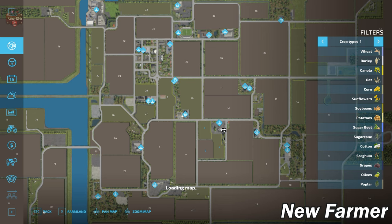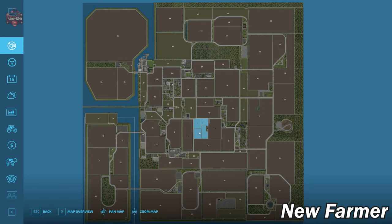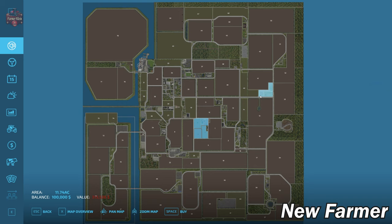Now that we've loaded into the map, let's go ahead and take a look at the PDA. Zoom out and take a look at the land area — we start out owning fields four, five, and six, with field six also including the main starting farm. There are also several possible building areas on the map, one up to the north.